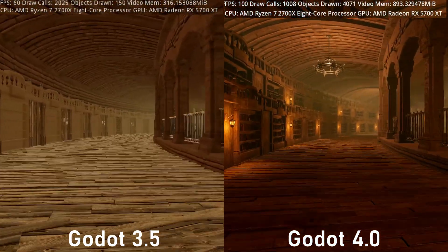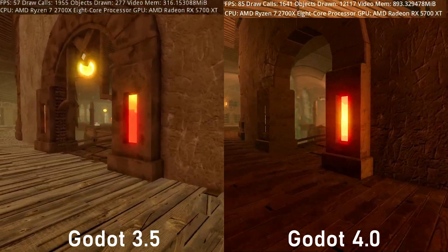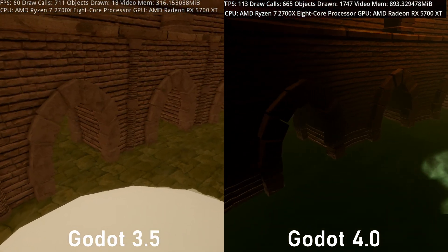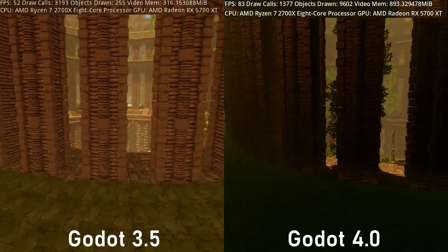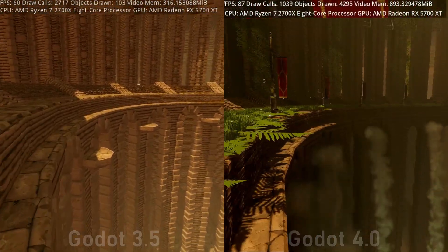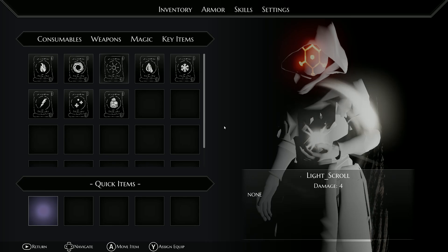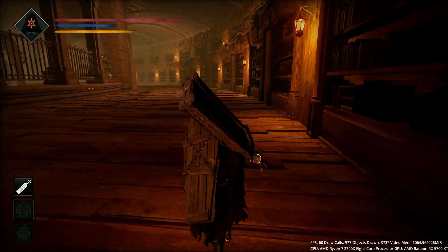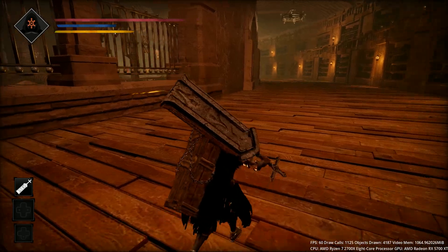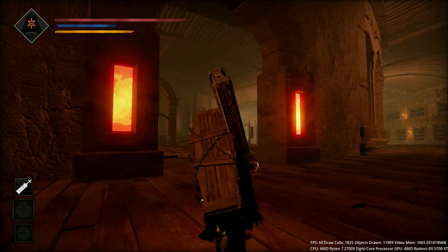To further improve the performance in Godot 4, I used the Visibility Range function to cull unneeded objects like bricks that are positioned far in the distance. I also noticed that the loading times of large 3D scenes are much quicker than in Godot 3, which is a huge time-saver, especially when I need to do a lot of testing and editing within these scenes. Additionally, I can add many Omni-light sources in Godot 4, compared to the limited number of lights per object in Godot 3.5.